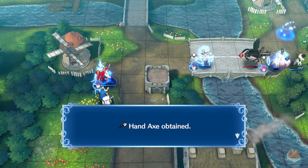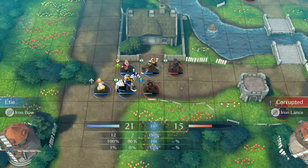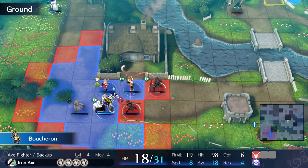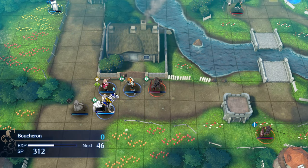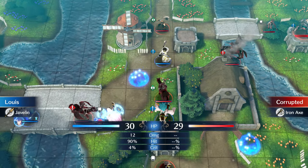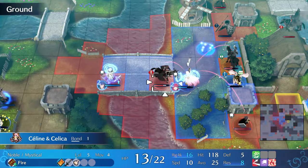Now in turn 2, we have just received the Draconic Time Crystal. We're probably going to edit out its usage from the videos, but it's still a useful tool worth mentioning. The start of turn 2 is not too interesting — we just let Ezzie and Boucheron gain some XP. These actions could also be used to burn RNs for Klan's crit on the boss later. Louis chips the Axe Cavalier near Chloe, which enables Selene to kill with Seraphim.